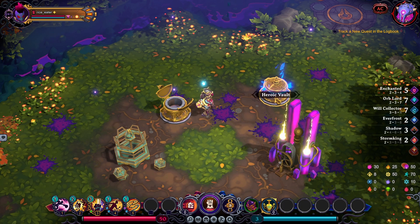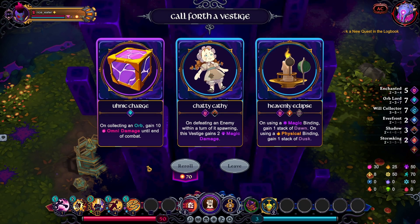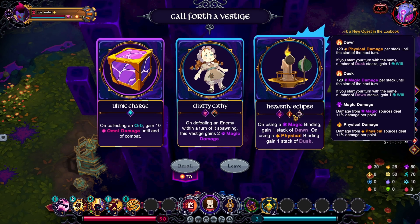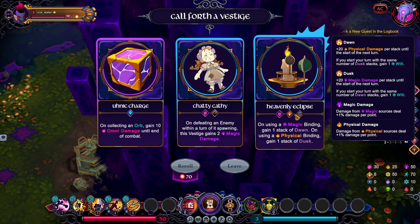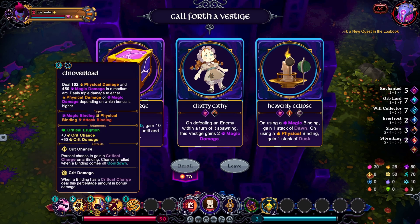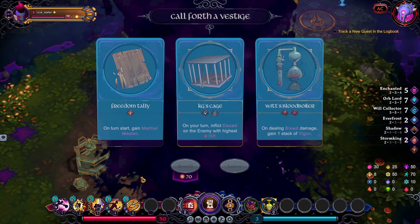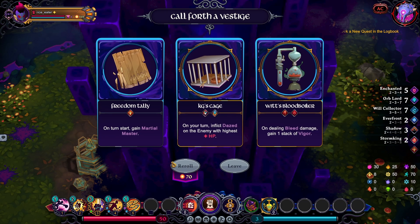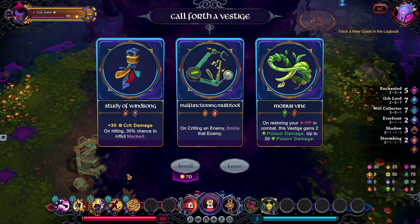Will Collector 7 — let me just reroll and hope I get another Will Collector to get to Will Collector 8. Nope. Would be a nice item though. Really thinking about this right here, but it's really just Striker 2. Magic, Physical, Binding — kind of synergizes well but I lose the item because that's how the challenge works. Let's keep rerolling — come on Will Collector. Nope. Let's keep going, I want Will Collector 8. Nope. Please game — there we go.